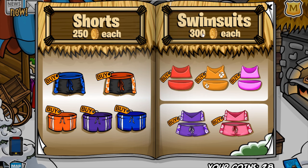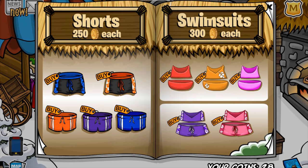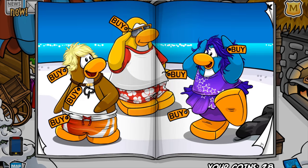Now, onto the third cheats page. If you click the second zero in the 300, you'll receive the Emerald Aviators for 50 coins. I cannot wait to pick these ones up. And I'm pretty sure that's it for this page — only three cheats. Let's just move on to the next one.